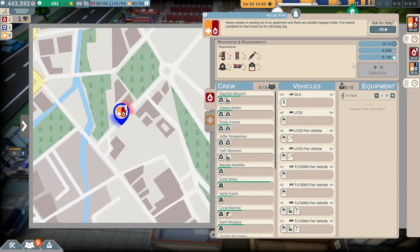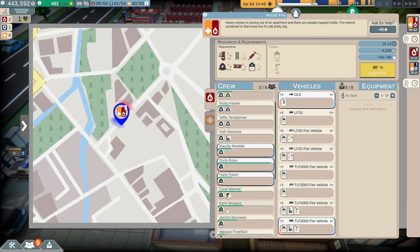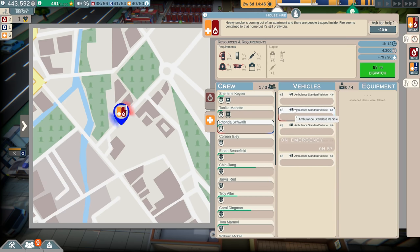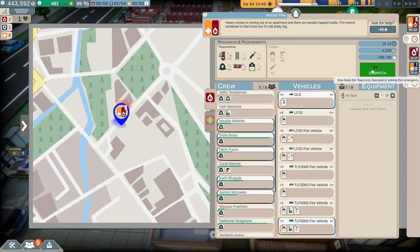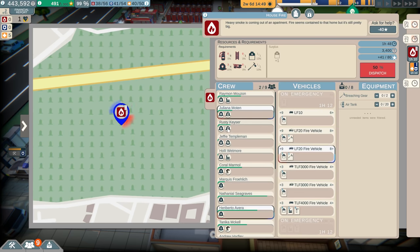More emergencies have already appeared. We have a house fire — pretty basic, we can knock this one out real quick. We're gonna send two trucks. We need a ladder truck out there — I notice the calls are starting to vary up. Oh, this one requires a high ladder truck and we don't have that. We should be able to get the percentage up enough. But yeah, we're gonna need to research some more. I really wish the research would carry over if we start a new map. Dispatch at 98% — we'll take that. Got another fire call. Problem is, our ladder truck is gone. But you know what, we will manage. Alright, got that call up to 90%, we'll take that.